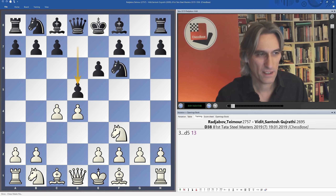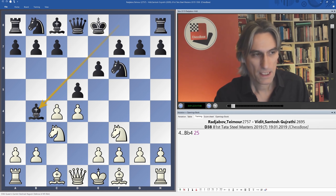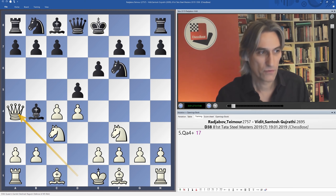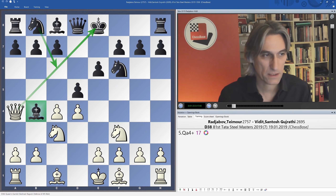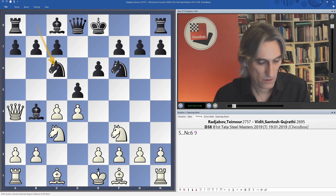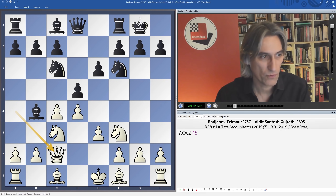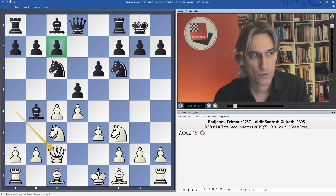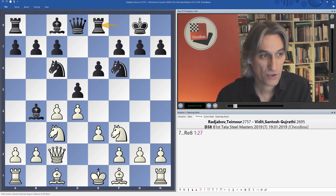It started in a pretty orthodox manner with the Ragozin, and this can lead to very interesting positions. The point of this check is to force the knight to come to c6 — obviously necessary to protect the bishop. Why do you want to force the knight to c6? Well, it blocks the c-pawn, and that means black can't attack the pawn on d4. So basically black has to go for the other break in this position, which is the pawn to e5.